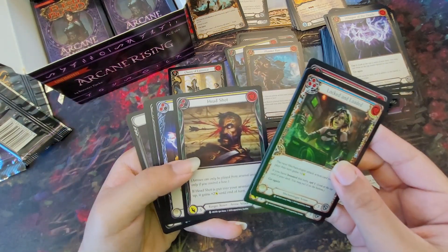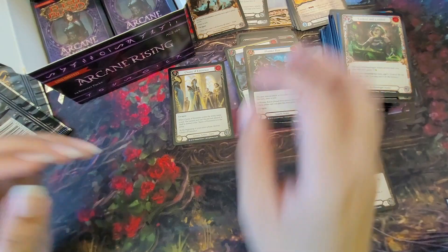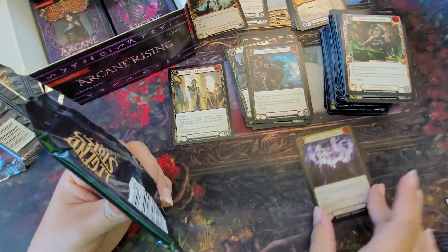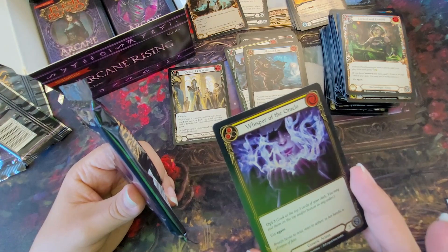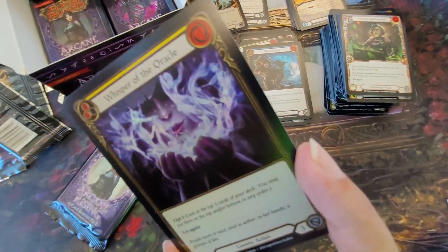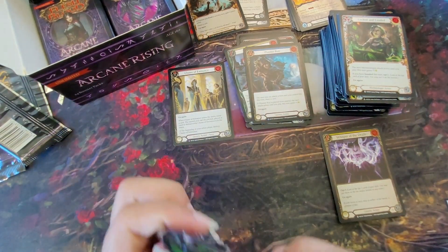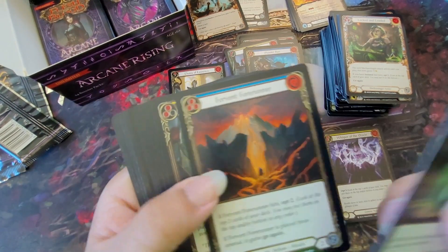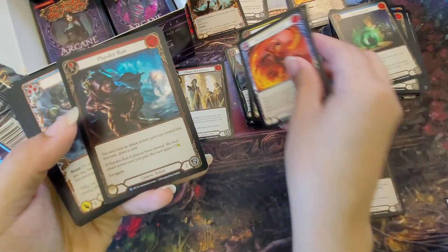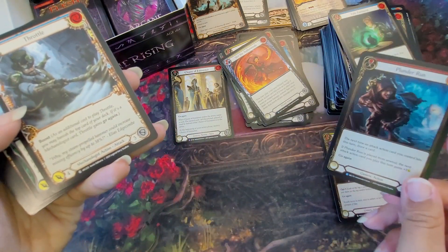The foiling in this game — I don't think it's the best. It reminds me of the foiling in Kaijudo, did anyone ever play that? It's like barely-there foiling. It looks like it's only in select parts of the artwork. You can see how the foiling is only in like the smoke of the card, which gives a cool effect, but I almost missed that it was foil. This one has multiple rares, and this one is a foil rare right here.